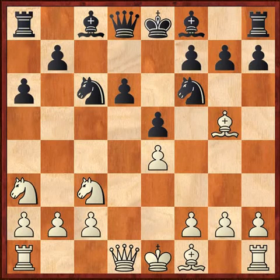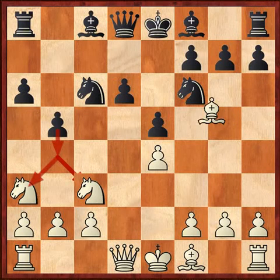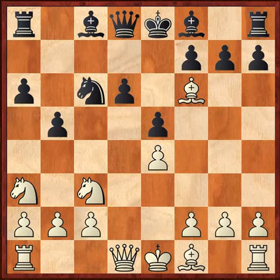After a6, knight a3, b5 — we reach the main tabia of the Sicilian Sveshnikov. Black is threatening b4 which will fork the knights. The two most common moves here are knight to d5, which is the modern way, and the other old main line which is bishop takes f6. The trap is right here.